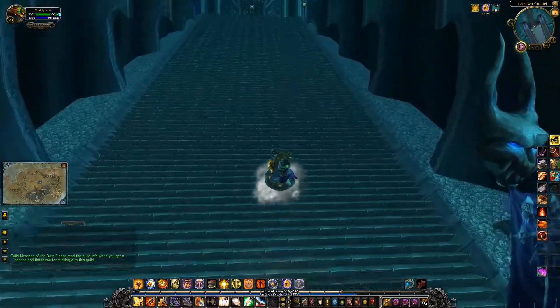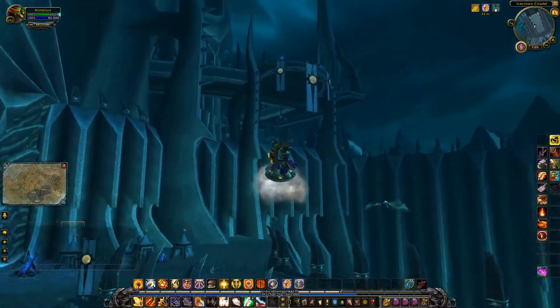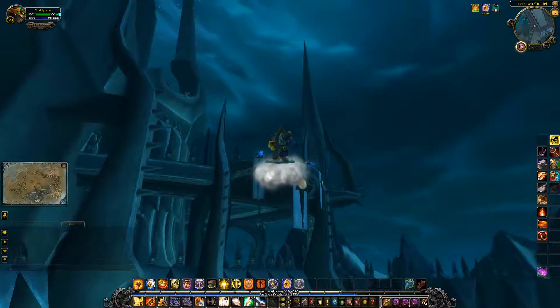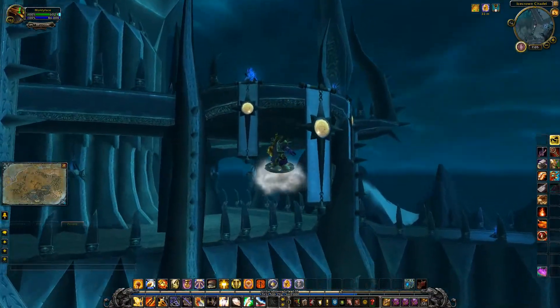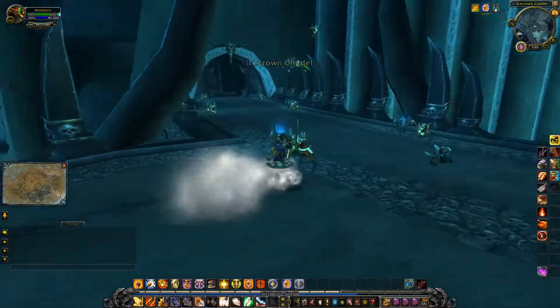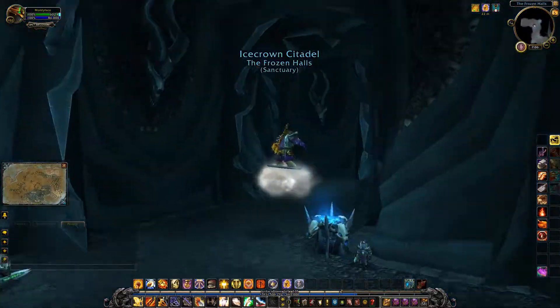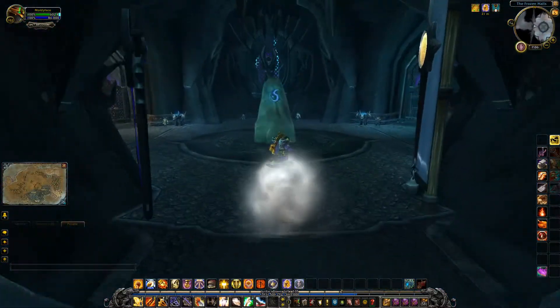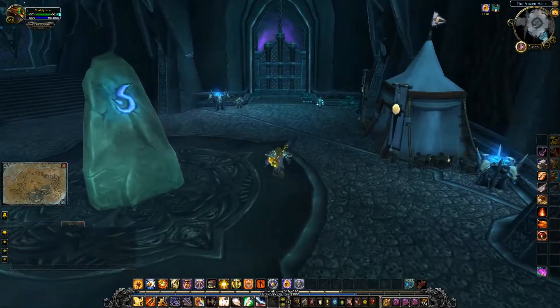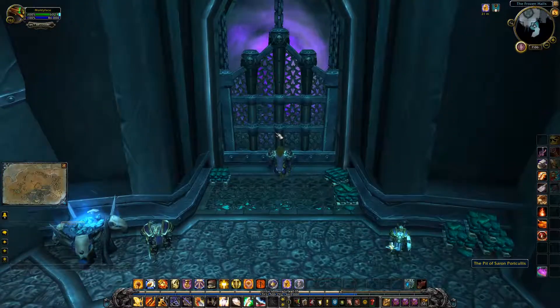The Pit of Saron is a level 80 dungeon with a heroic mode located inside the upper reaches of Icecrown Citadel. Just like the Forge of Souls, this entrance can't be reached without a flying mount, because you'll need to fly up to the balcony to the right of the raid entrance on the ground level. Once you fly up to the Argent Forces above, just head to the room inside the Citadel on your left and walk towards the meeting stone at the center of the room. The specific entrance we'll be using this time is on the right, and the portcullis will again be labeled for its respective instance if you get confused.